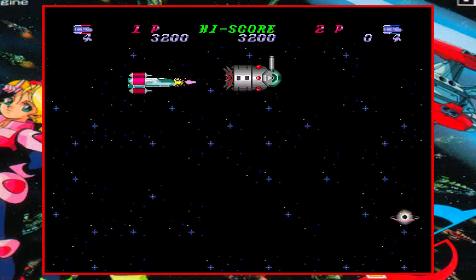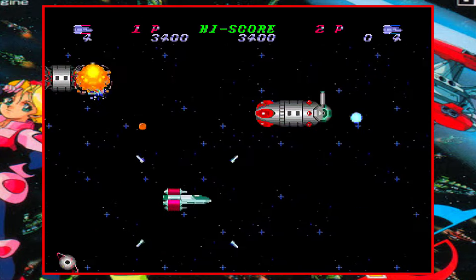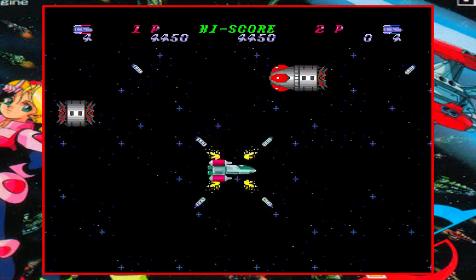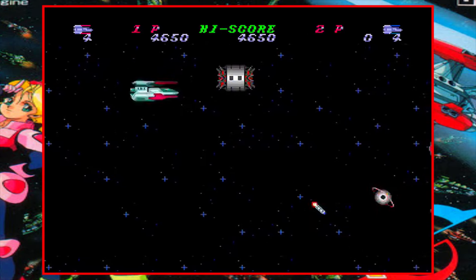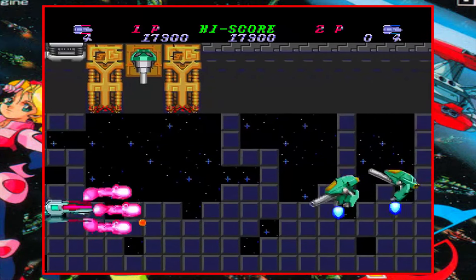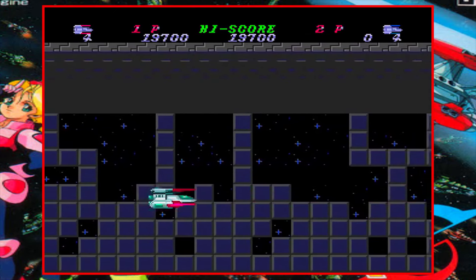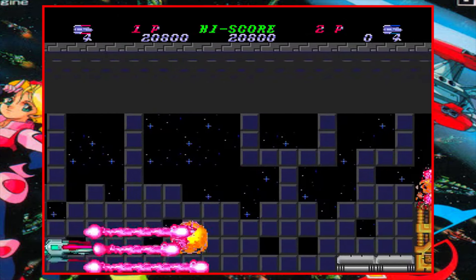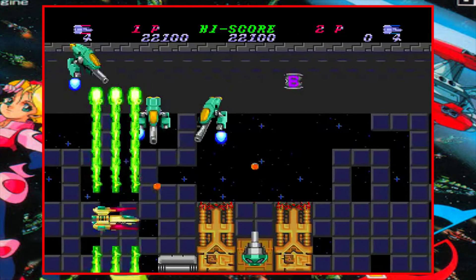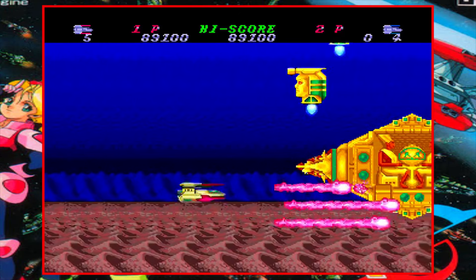ToaPlan developed Hellfire. You may have also heard of the Sega Genesis port from 1990 that was developed by NCS and published by Seismic, and this version was developed and published by NEC Avenue in 1991. ToaPlan did not handle the home conversions for Hellfire like they did with games like Truxton and Fireshark, but NEC Avenue typically did solid work porting games to the PC Engine. With this one, I'd say it falls short of the Genesis version in gameplay, but the benefits of being a CD game are taken full advantage of, so it's kind of a draw as for which is the better port.